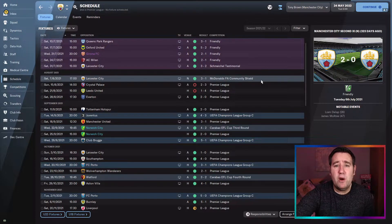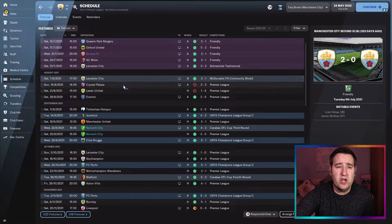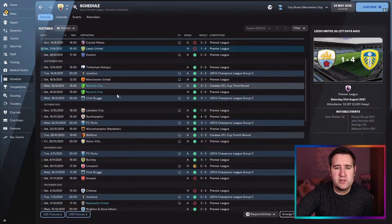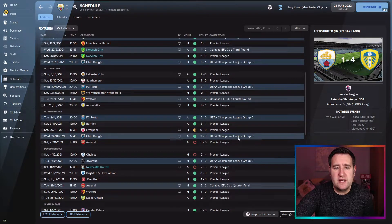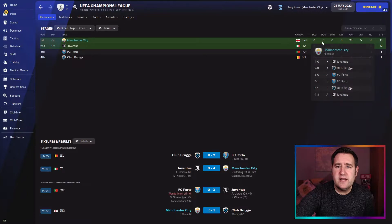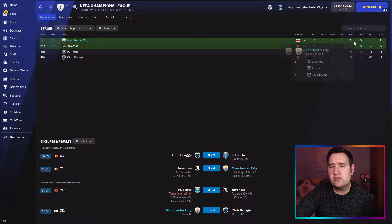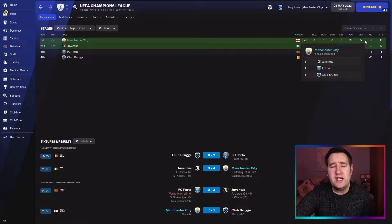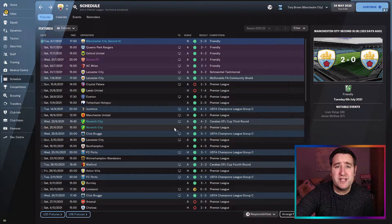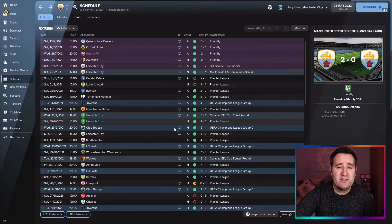Man City started off with a 3-1 win against Leicester in the Community Shield, then had a couple of league losses straight away — Crystal Palace and Leeds — before going on a great run. In the Champions League group they had Juve, Porto, and Club Rouge. They won the group easily: played 6, won 6, drawn 0, lost 0, scoring 23 and conceding only 5 — 18 points.